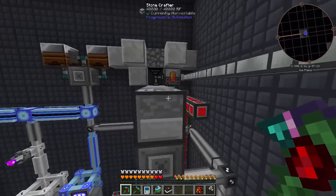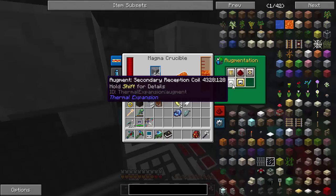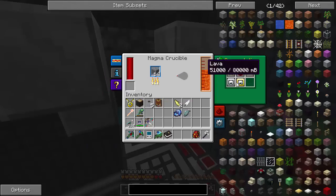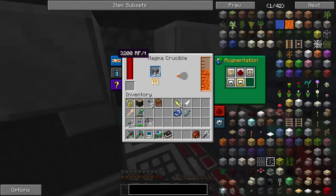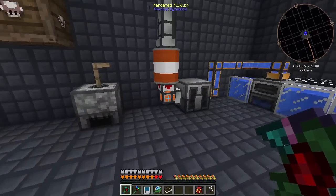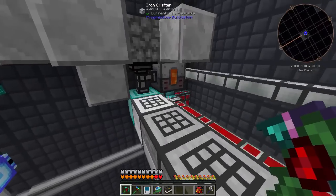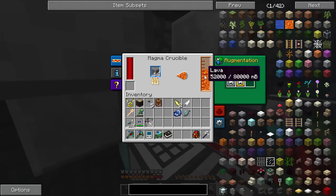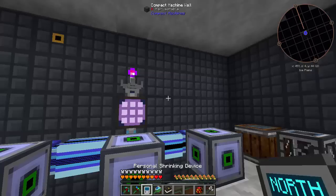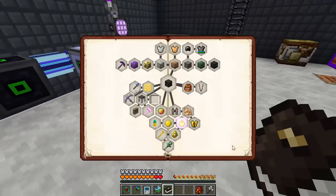I'm generating some lava over here as well. I'm not currently using netherrack, just cobble, so it's taking a lot of power. With augments in it's generating really fast, but it's taking 3,200 RF/t, and when you put the third augment in it's 8,000 or 10,000 RF/t - pretty crazy. I've got a ton of lava now; it's completely full so it's backing up and will shut off once those 80 buckets are used.